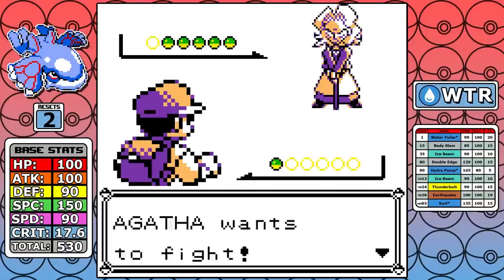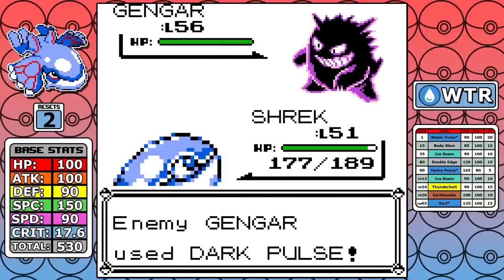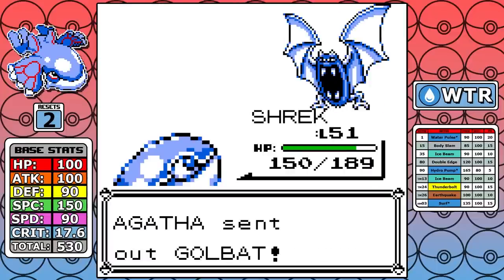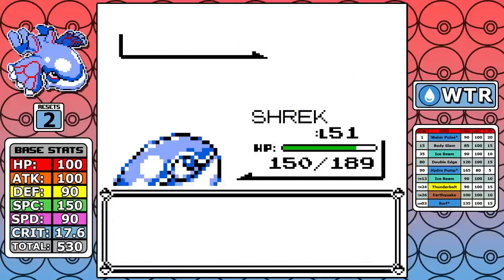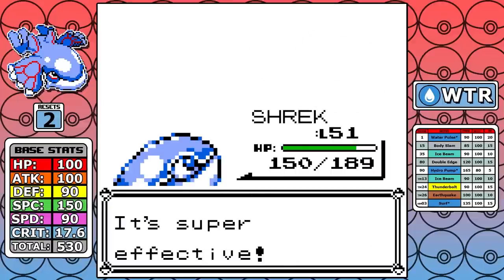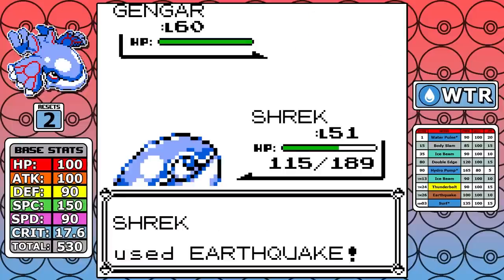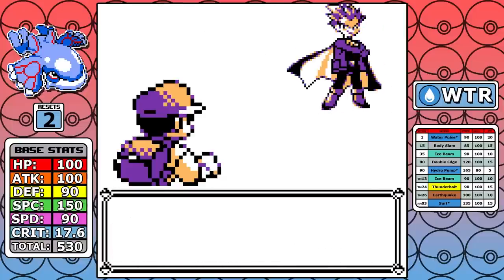Now we can look at Agatha. Our level is a little lower — I don't outspeed the two Gengar — but we have Earthquake and we know that's the most useful move in this fight. I can one-shot pretty much everything. Since the moves are mixed up in the Sanque ROM I do take two Dark Pulses, one each from both Gengar, but they don't do near enough damage to really mean anything. We're just destroying the Elite Four.